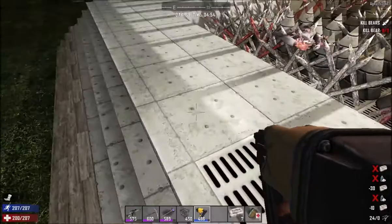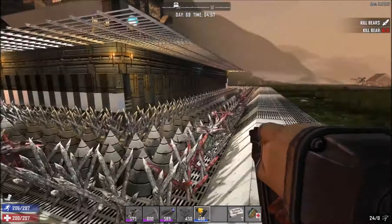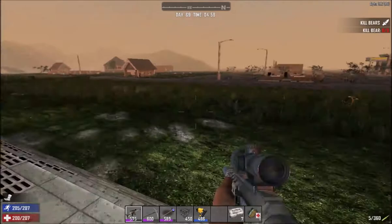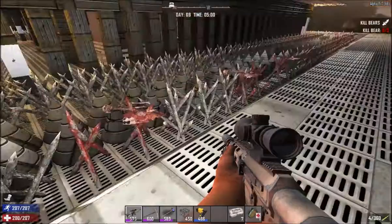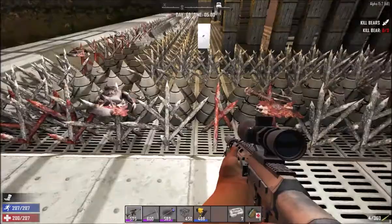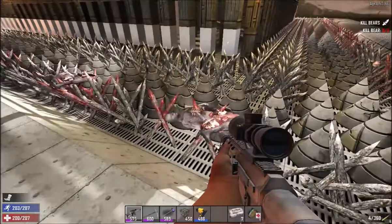Damn, ran out of steel. At least we were able to go almost all the way around — more than halfway. I can't believe we just used that much steel. I'm just going to keep on cooking some resources so I can finish up this last bit of flooring and stairs. Next time you guys see me, this base should either be fully steel or we get ready to go to the new base.